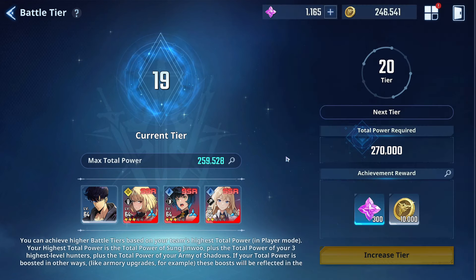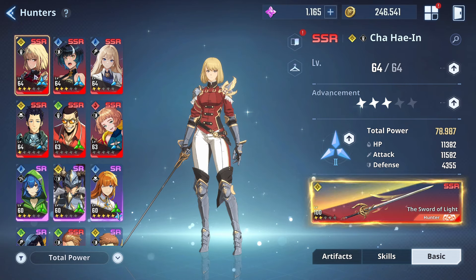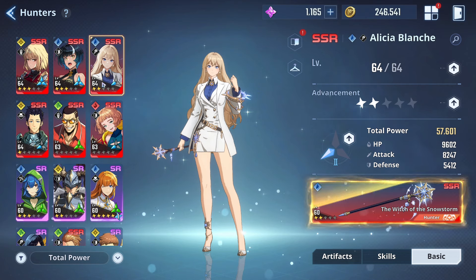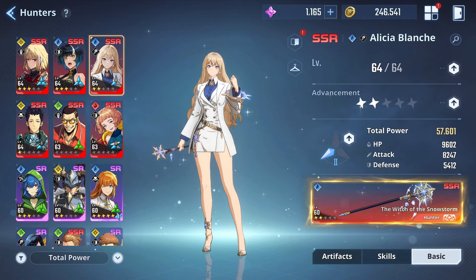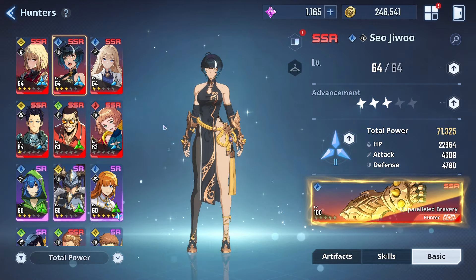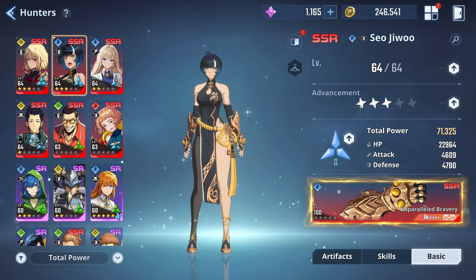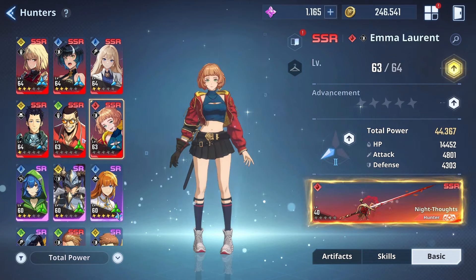The focus was mainly on Char, so we have the min with the CEO and we got Alice as well up to A2, where she really starts to shine with her weapon at ascension 2. Char's weapon is also at ascension 2, and then we have another weapon with no upgrades — just saving up resources currently.